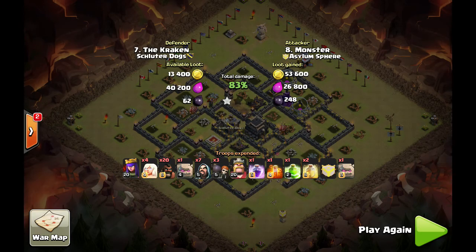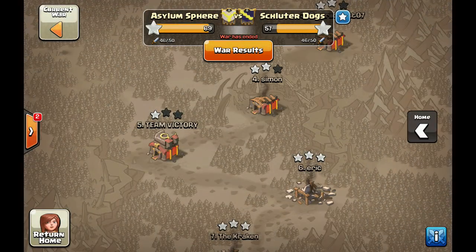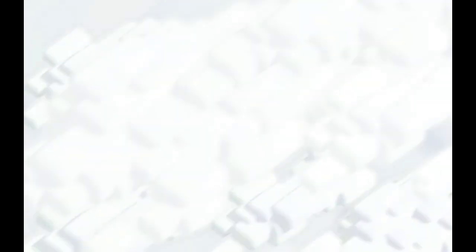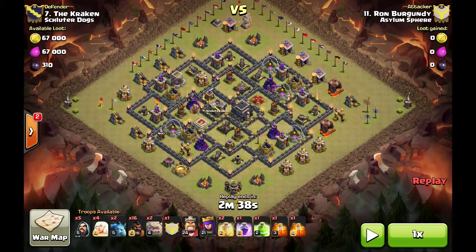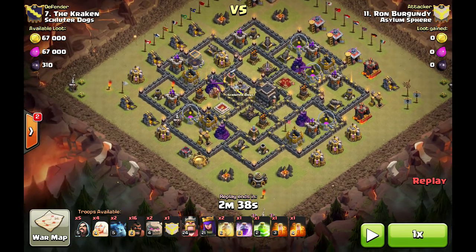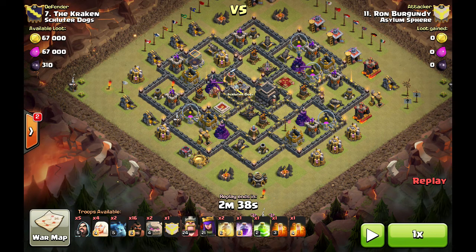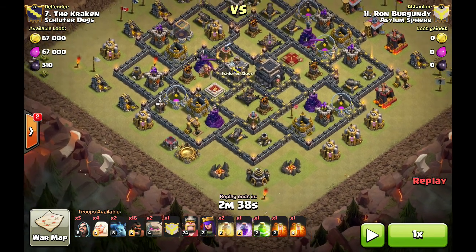Now the person that cleaned this up was me, and what I ended up doing was pretty much the exact same plan, but I came in with my kill squad from a different angle. The only thing I believe was different was I dropped a few wizards, brought in minions, maybe a few less hogs, and I think I brought a CC full of witches. But everything else was pretty much the same — I do the exact same queen walk that he did.